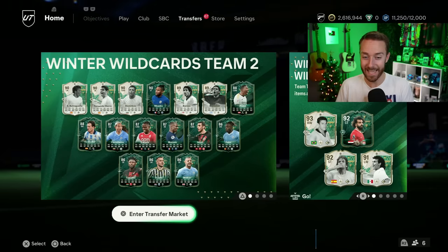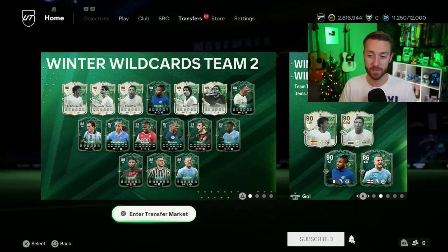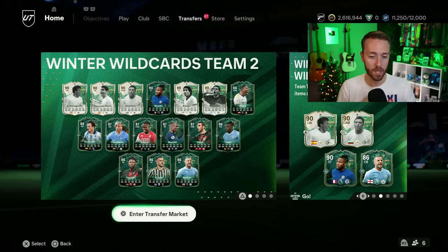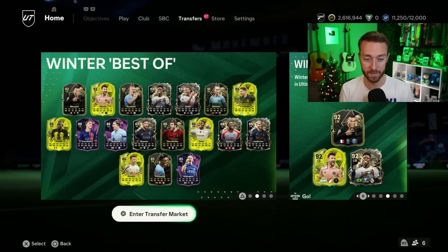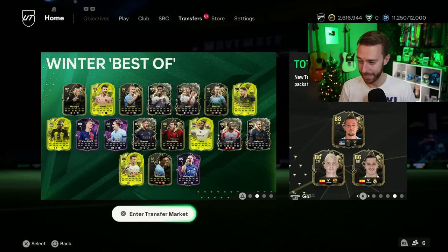There's something EA didn't announce — they just did it automatically. It's right here in the menus. Winter Wildcards Team 2 was supposed to go out of packs Monday, but it is now extended. Team 2 is now in the player pool until Friday. So Team 3 with Salah, Garrincha, and those guys, and Team 2 with Nkunku, Kyle Walker, and Butragueño — they're all going out of packs at the same time on Monday January 1st for Winter Best Of. Try to rip as many packs as you can before then, hopefully EA gives us upgrade packs today.